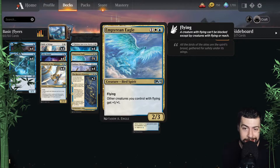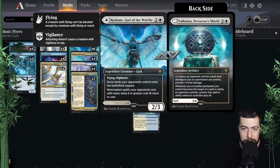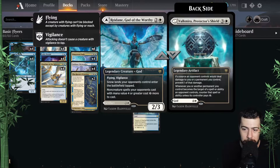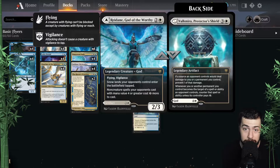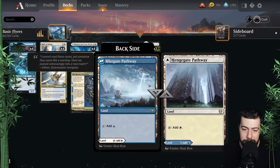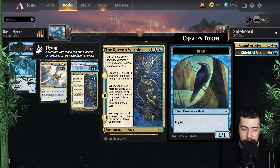Empyrean Eagle is a no-brainer in this deck. And then Raydiant — it's lovely, really hurts the opponent. Especially with all these double-sided legendary cards: you get a second one, you play the other side you haven't played yet. It's lovely for sure. Tide Skimmer rounds it out, and then the lands — nothing special there, pretty basic. The sideboard has one Dovan and one Linvala, just for the final Raven's Warning.